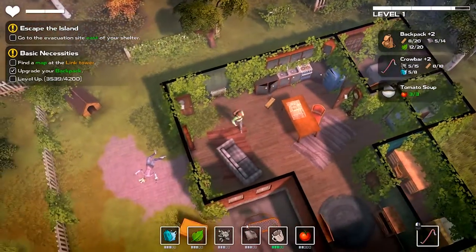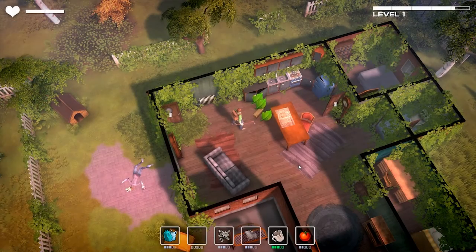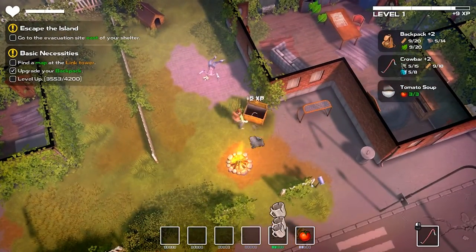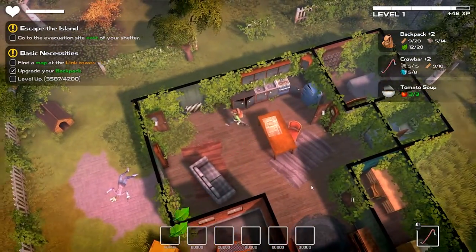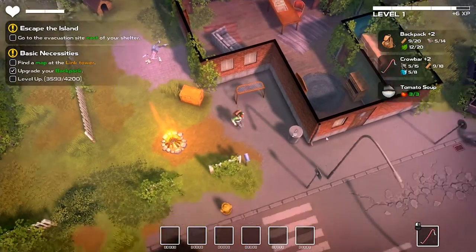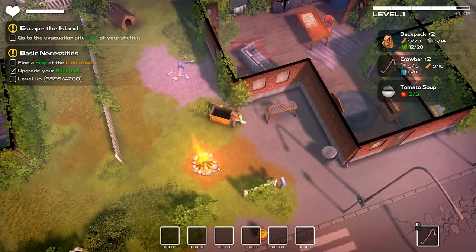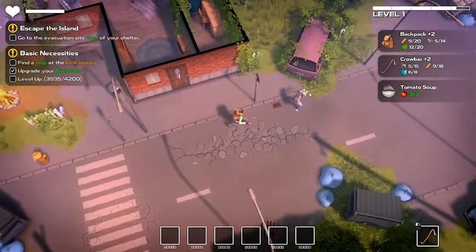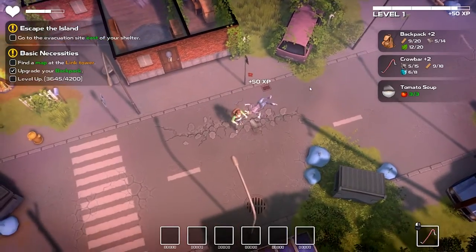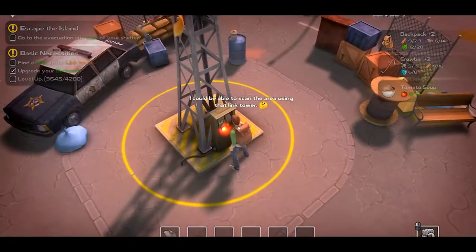To drop something from your inventory, just click on it and drop it. Items don't despawn so it's not a huge deal. You don't have to hold E to empty everything — just click. When you sleep, all the zombies respawn which is frustrating, but not all of the breakable items will respawn.